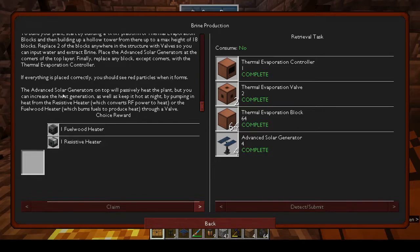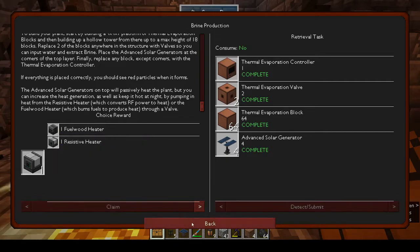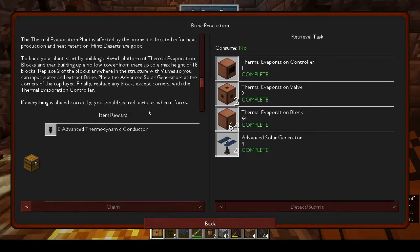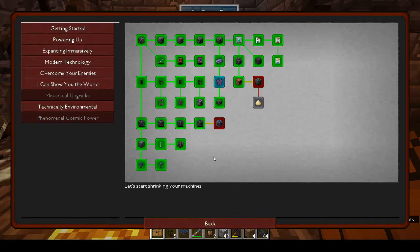For the brine production, it says the advanced solar generators on top will passively heat the plant, but you can increase heat generation and keep it hot at night by pumping in heat from the resistive heater - which converts RF power to heat - or the fuel-fired heater, which burns fuel to produce heat through a valve.